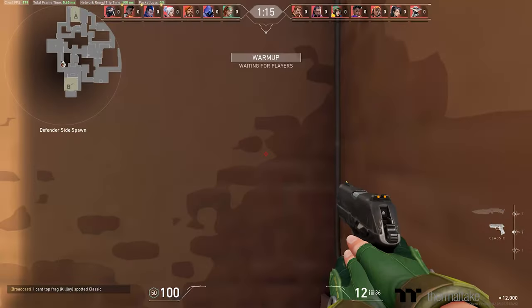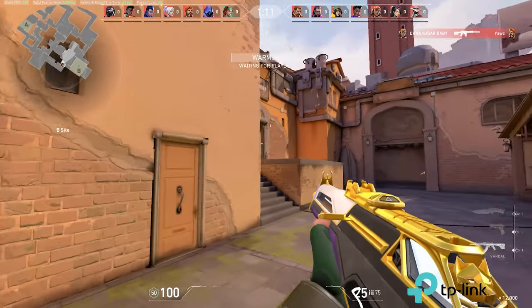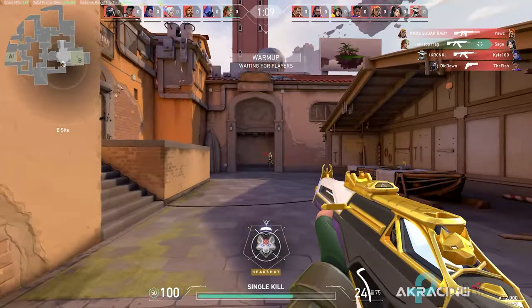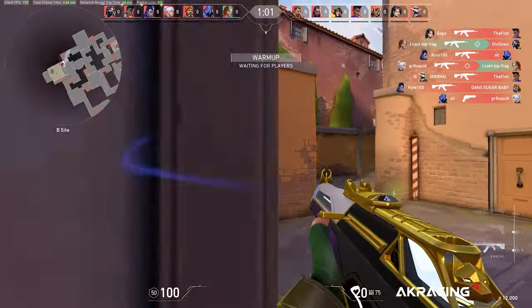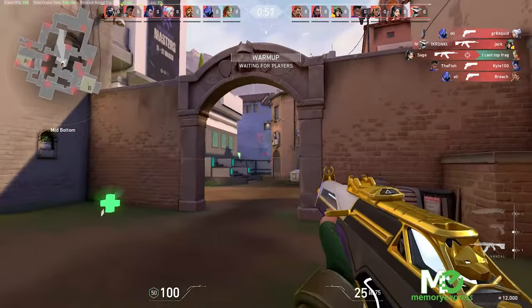Last thing I want to talk about when it comes to crosshair placement is making sure that you're warmed up. If you're anything like me, when you first hop on your computer and try playing games, you feel a little sluggish — your muscles are a little stiff, meaning you might have to move your arm more when trying to aim.